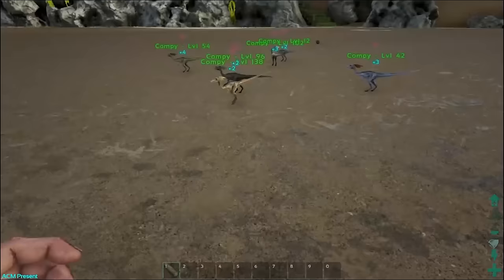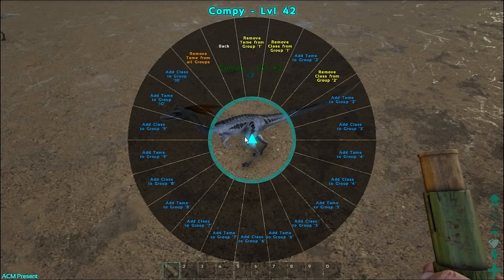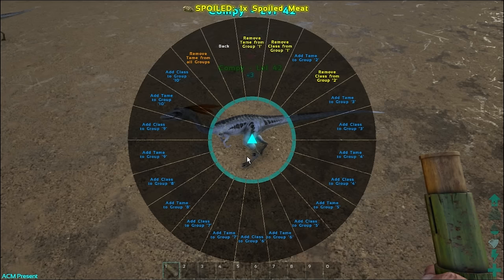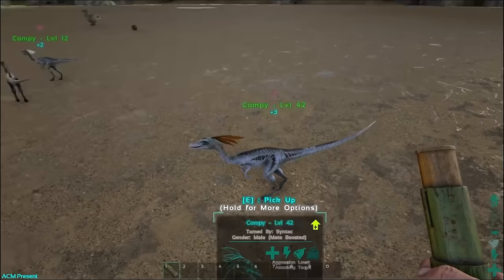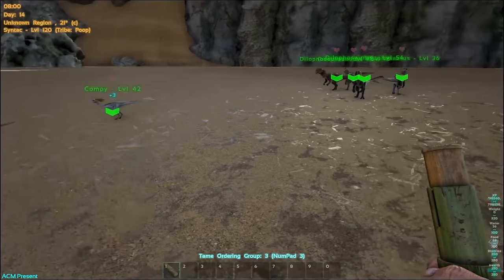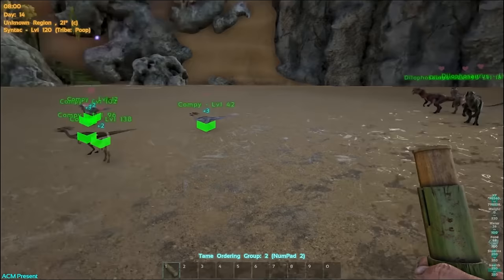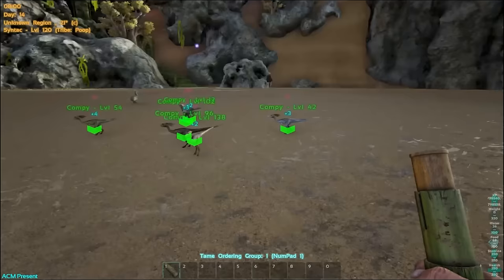Let me show you an example on one of these compies. You don't have to do this specifically on every single one. Compies are set to group two, but instead of hitting 'add tame to group three' I hit 'add class to group three.' Class means the type of dino, so all compies will be in group three. If you hold down group three you can see everything is now in group three — these guys are also in group two, and all are in group one as well.